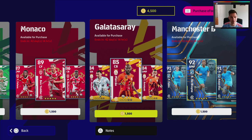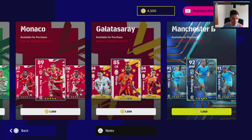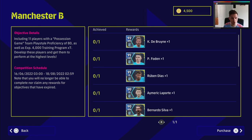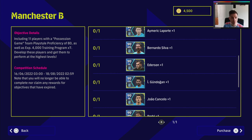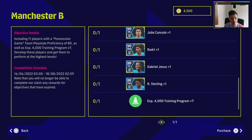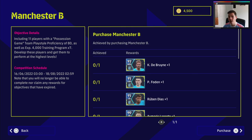Manchester City's pack is 1,500 coins and you get De Bruyne, Foden, Diaz, Laporte, Bernardo Silva, Ederson, Gundogan, Cancelo, Rodri, Jesus, and Sterling, plus 28,000 trainer points.